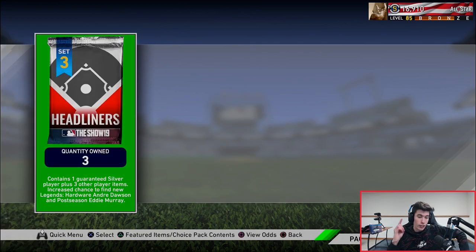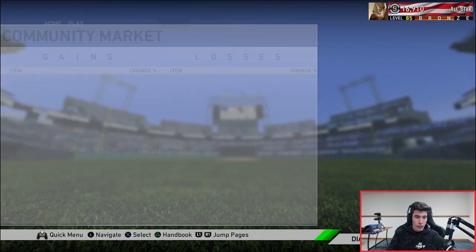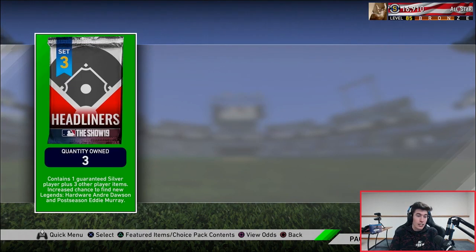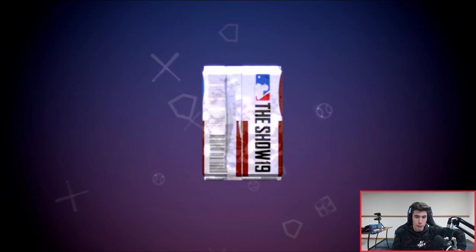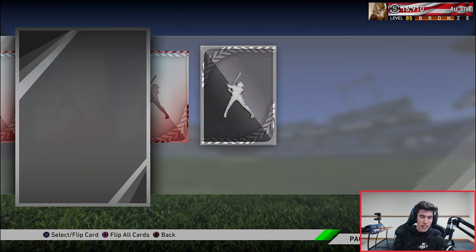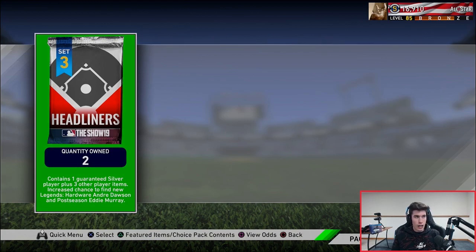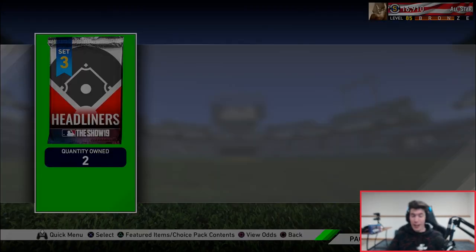Now we have the three headliner packs - each contains one guaranteed silver player plus three other player items, with an increased chance to find new legends André Dawson and Eddie Murray. The odds are one in ten chance at a diamond and one in three chance at a gold, so we should be getting at least a gold. We spent 52,500 stubs total on packs today. First headliner is a bust - Erickson Profar and we already have him.